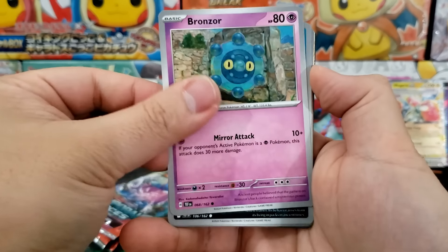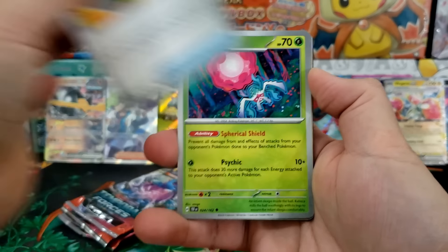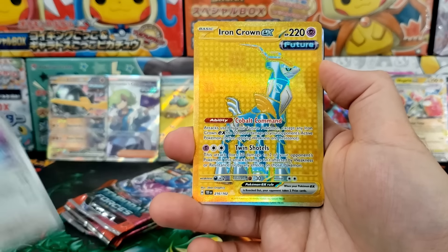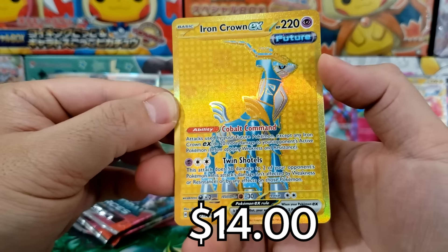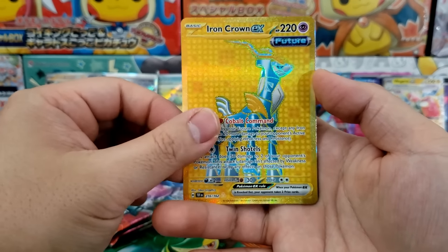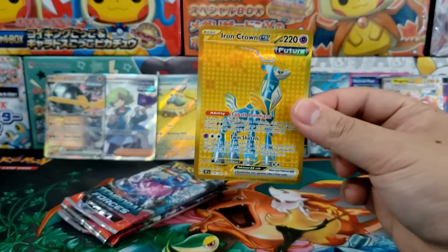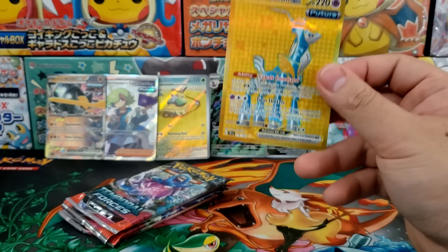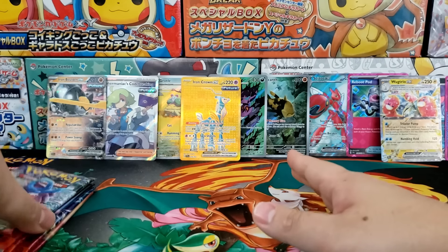Oh my goodness — I saw a little bit of rainbow! We pulled something good — a hyper rare card! We got ourselves the Iron Crown EX Hyper Rare. This is a very hard pull. Not one of the super expensive chase cards from this set, but from what I understand these gold cards are a very hard pull. So there we go — we pulled ourselves the Iron Crown EX.